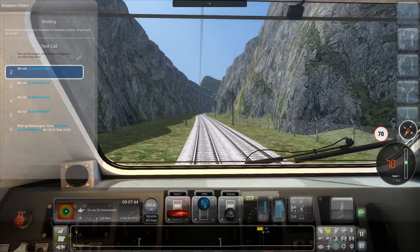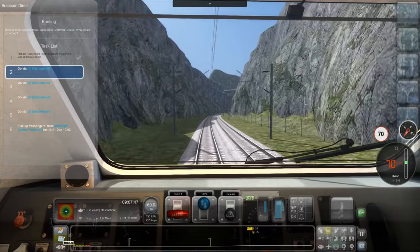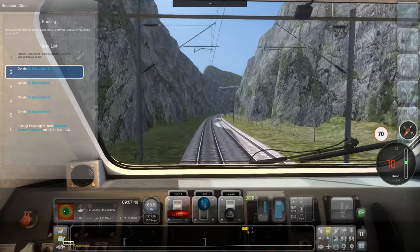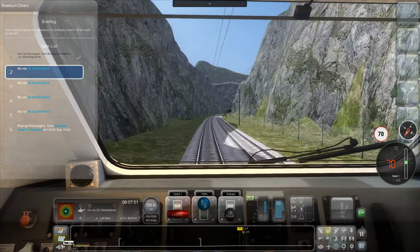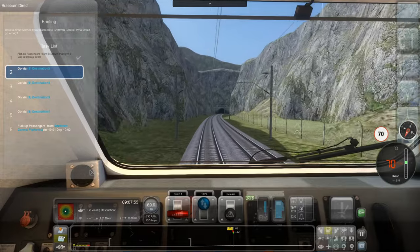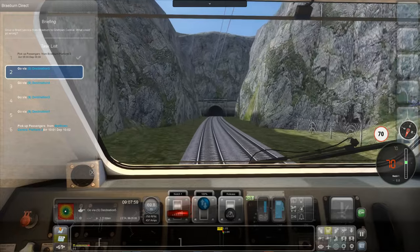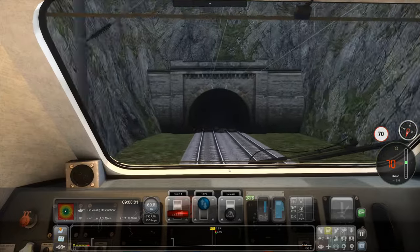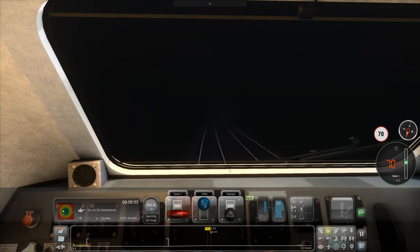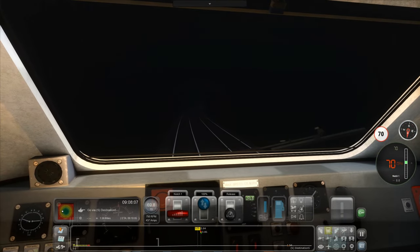Now, where are we going today? We're going from Gretan — which is the second largest town on the island and an industry hotspot — and we're heading from Braeburn even, the forgotten town. This small town in the valley of the Braeburn Hills is a really quiet place, and many residents come here to get away from the noiseless city. Interestingly, there is a high-speed line between them.